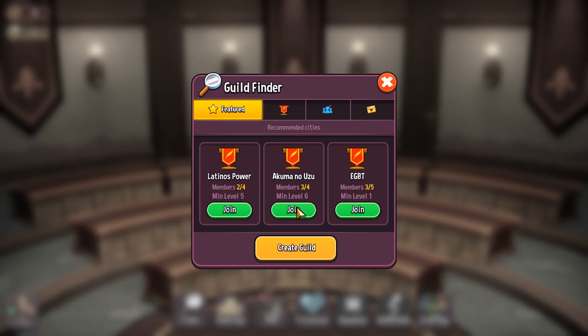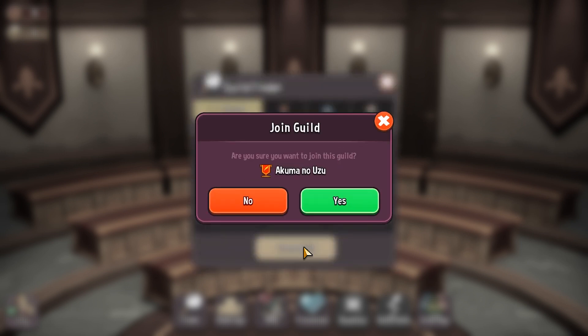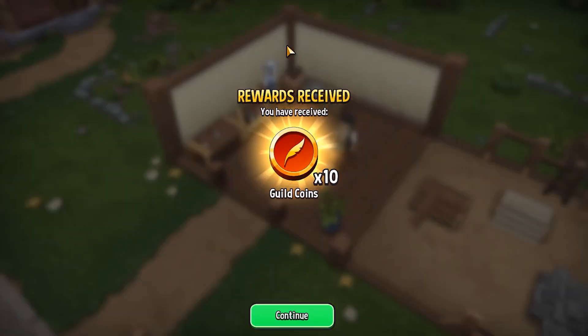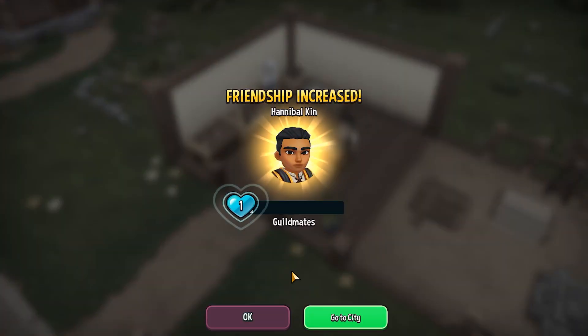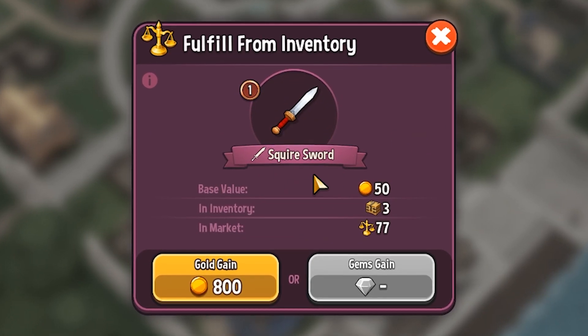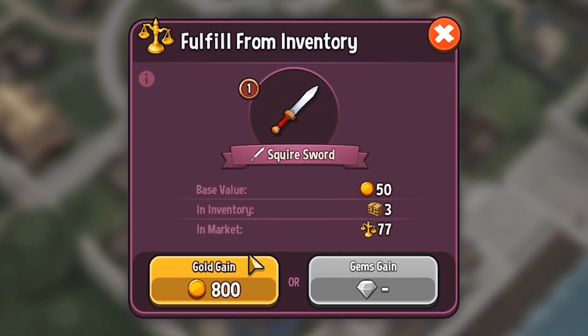Lastly, there is a social aspect to this game which are guilds and the marketplace. Like most guild systems, you can create your own or join one and interact with your guild members by doing stuff like sending presents or helping them complete certain tasks. On the other hand, the marketplace allows you to buy and sell items to other players directly instead of customers.